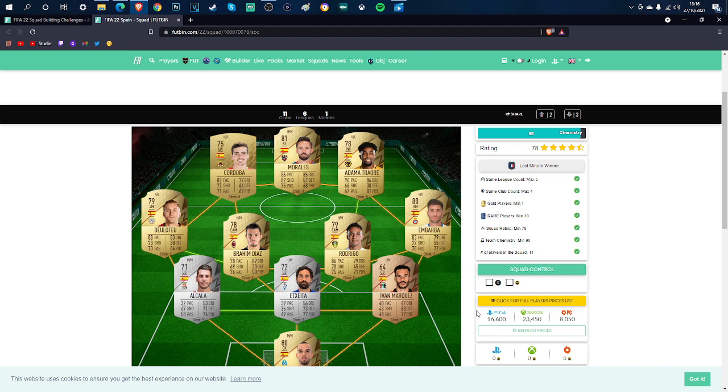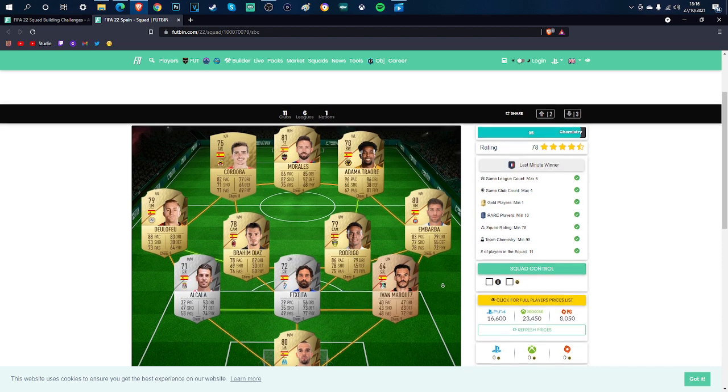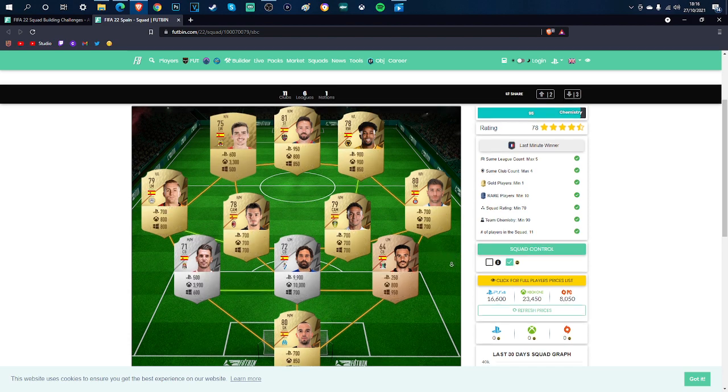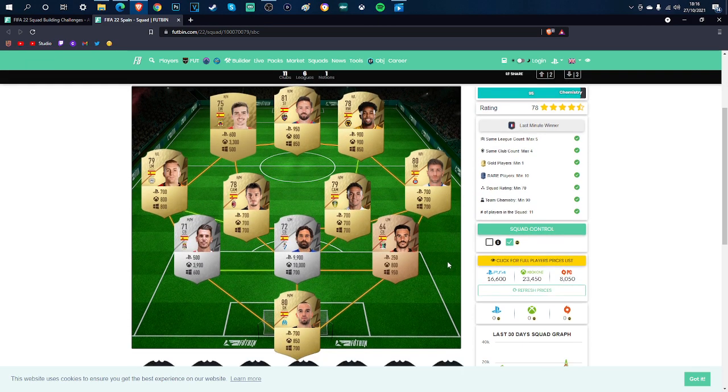Foot Bin says 23k but it's meant to be about 10k. This is the squad that you need — the prices of the golds should be fine. The prices are shown at the bottom of each card, and they're related to the console you're on, next to the logo.